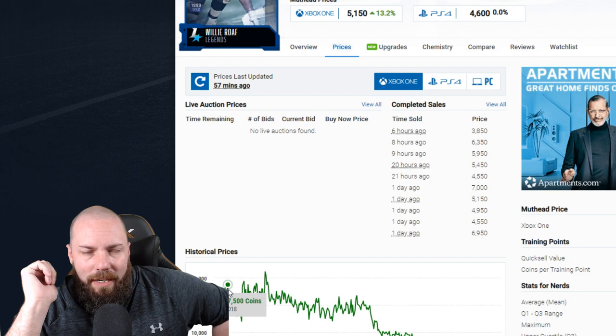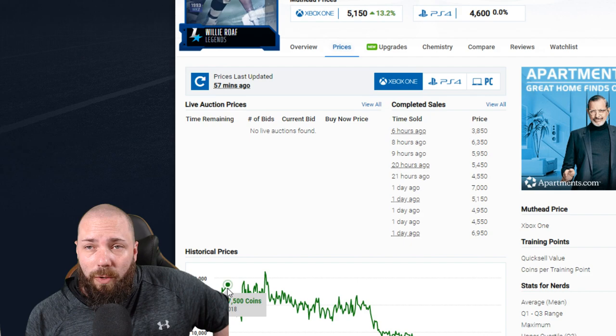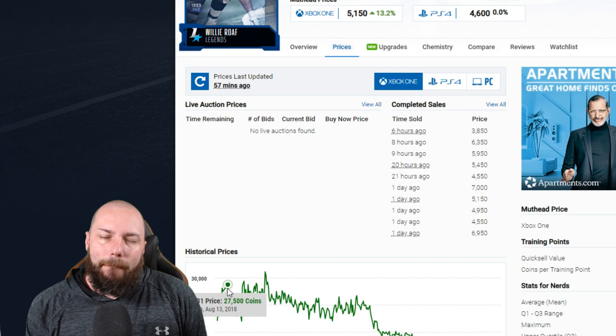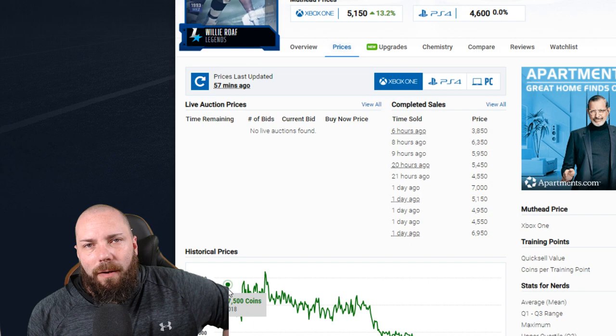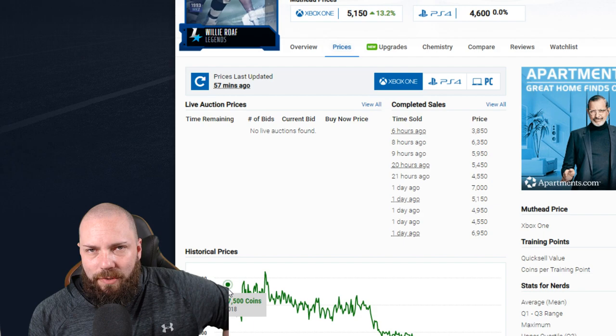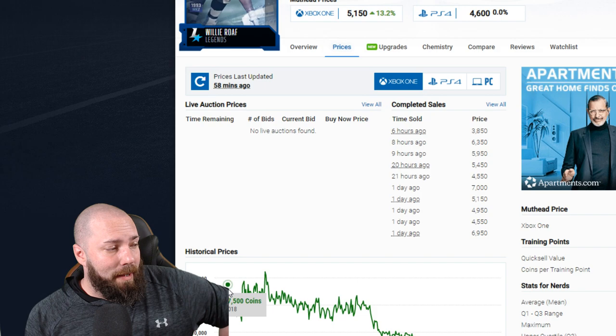This is a trend that happens every single year. On day one, people don't have a lot of coins. You get coins either by selling the cards you open or by grinding solos and playing online. EA Access is a smaller pool of players — there's only 10 hours — but once the worldwide release hits, people who haven't pre-ordered or used EA Access come in, and all of a sudden there are more people playing. More people playing means more coins in the market, and when there are more coins, prices go up.